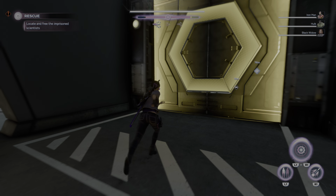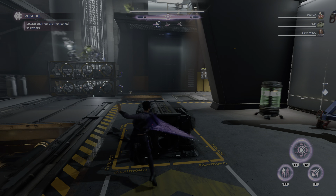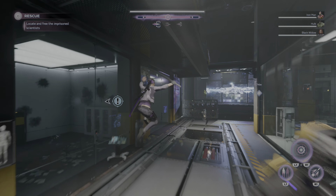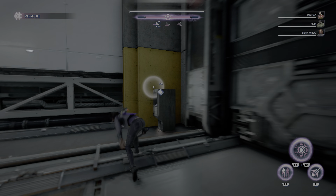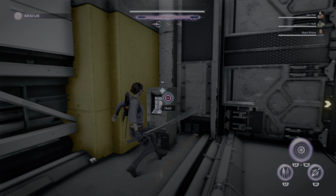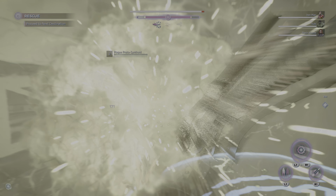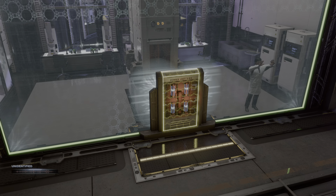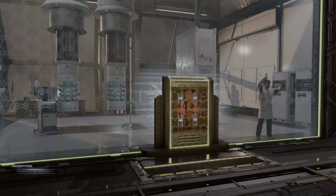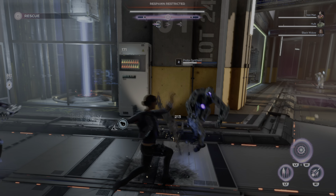In-game: 'First we break these scientists out, then we find Getz.' We reach what looks like a lab-prison — all of the above. Scientists call out: 'Avengers, get us out of here, please!' There should be a console somewhere to lower the barriers. We find it — opening the cells. Scientists: 'We want to help them — they forced us.' There are multiple cells to open and it looks like we go to cell one first. One of the cells just blew right open for us — nice!